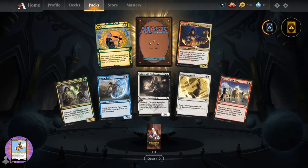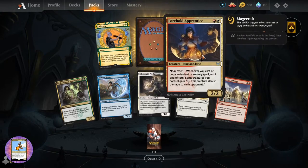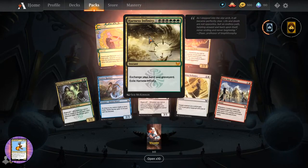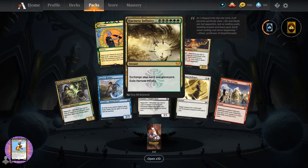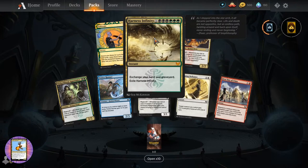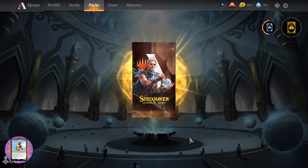Okay, Vortex Runner. Silver Quill Pledge Mage. Beaming Defiance. First Day of Class. Lorehold Apprentice. And another mythic - Harness Infinity, for a buttload of mana. Instant - exchange your hand and graveyard. Exile Harness Infinity. That is screaming out for a crazy brew.